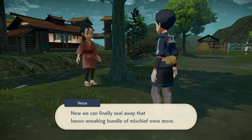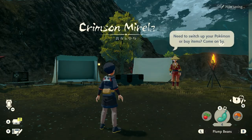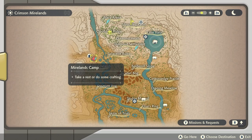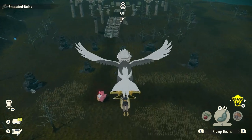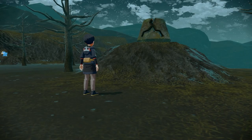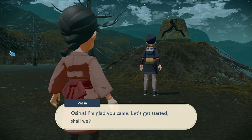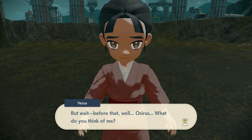You'll speak to Vesa and she will ask you to meet her in Crimson Mirelands at the exact time that you first spoke to her when this whole quest started. So it's worth noting down — was it morning, afternoon, evening, or night — because you're going to need to change the time of day in camp before you head back to the Crimson Mirelands and up to the Shrouded Ruins. Once you get there, you can go up to the ginormous odd keystone statue and drop the Wisps into it.